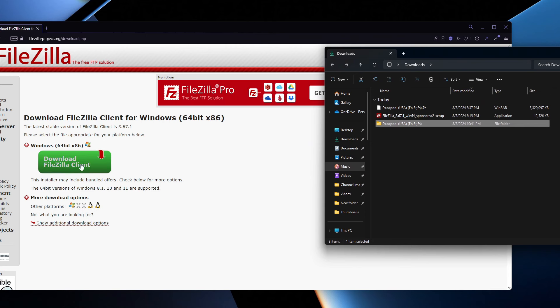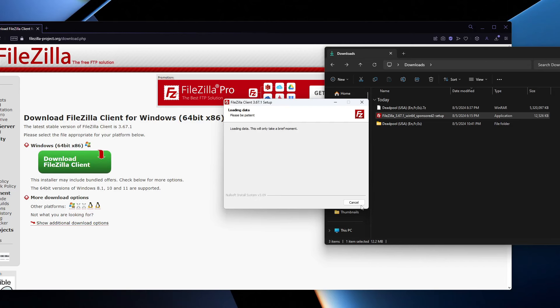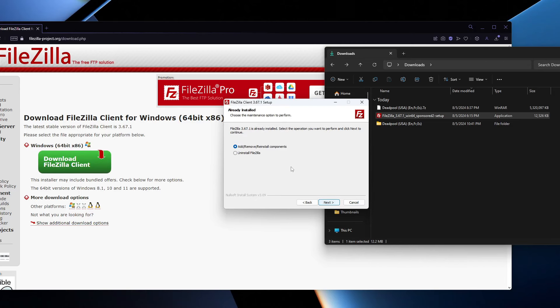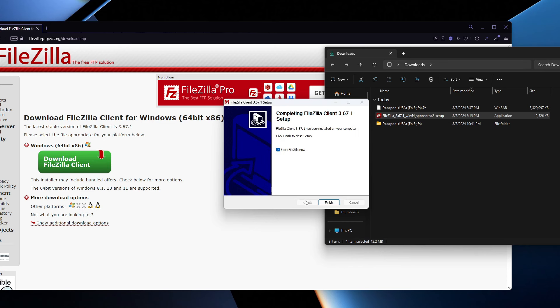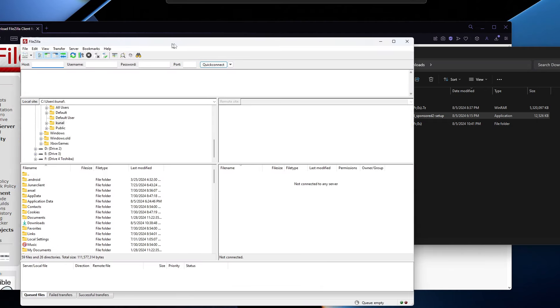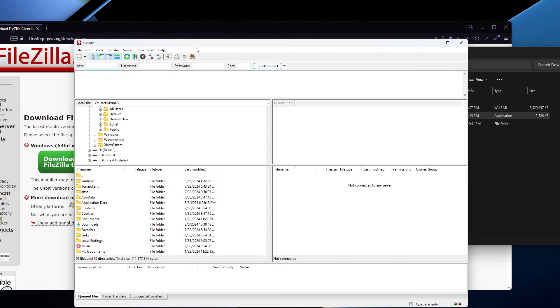What we need to do on the PC is download FileZilla. We're going to press Download File Client, and once it's all done and set up you should be brought into the installer. We're going to open it up, press Decline, then Add or Move, and proceed through the next steps. We're just going to wait for all this to finish downloading. Once it says 'Completing FileZilla', we're going to press Finish, and now we are brought over to FileZilla.